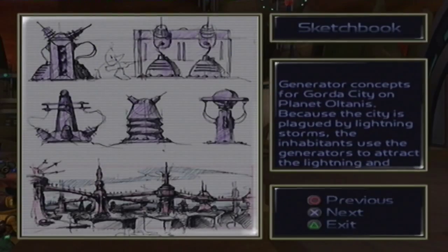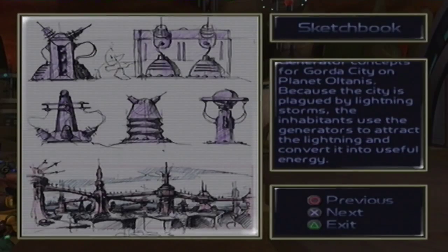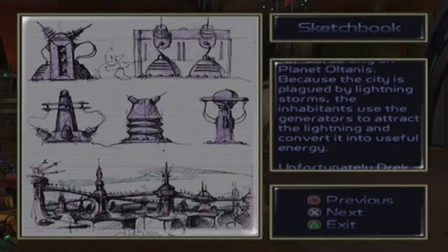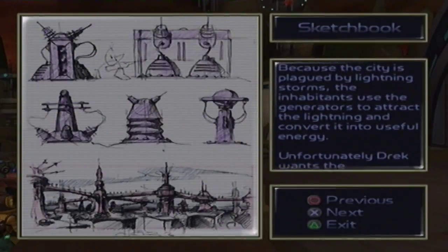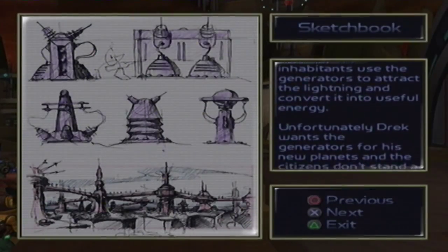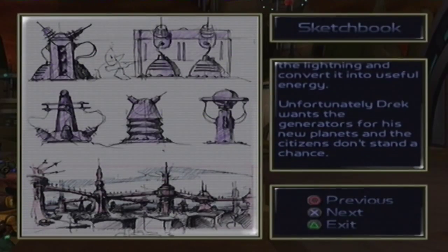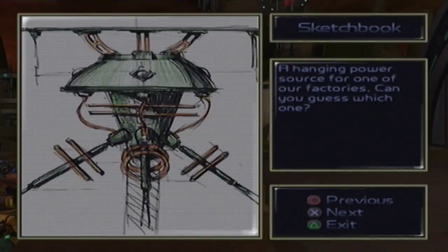Generator concepts for Gorda City on planet Ultanis. Because the city is plagued by lightning storms, the inhabitants use the generators to attract the lightning and convert it into useful energy. Unfortunately, Drek wants the generators for his new planet, and the citizens don't stand a chance. Yeah, that might be where the generator thing from before was.